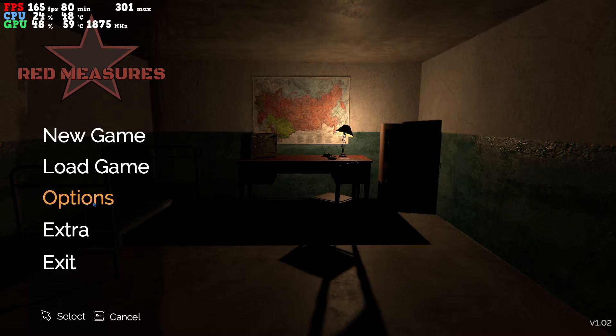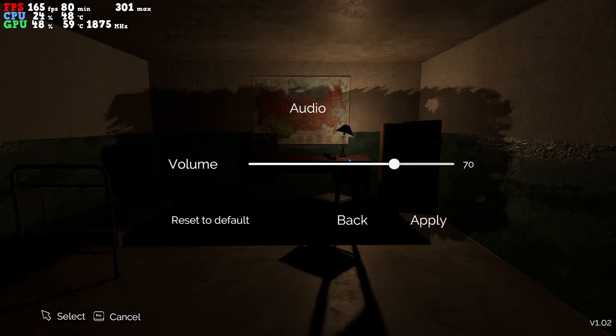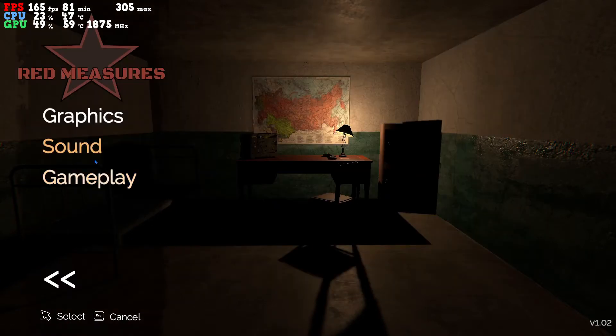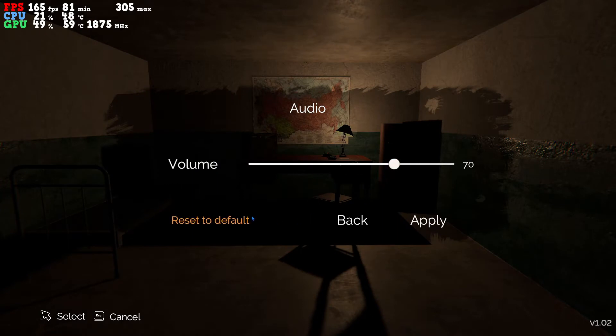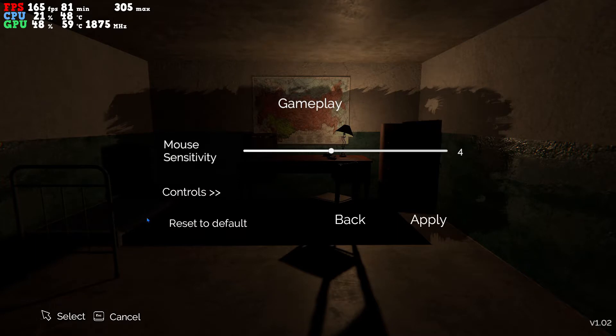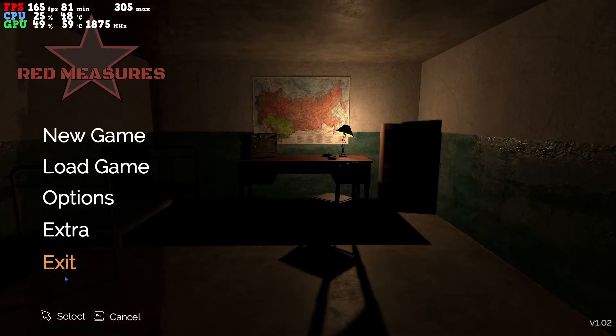I'll show you a little bit of the options. You've got some of the graphics: your resolution, full screen, graphics quality, brightness. You've got your sound, which is just the volume — so you don't have an actual music volume bar. You've got your gameplay, which is controls and mouse sensitivity. And then load, new, extra, and exit.